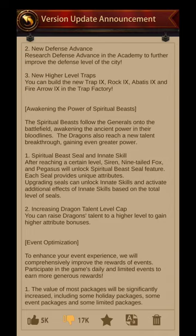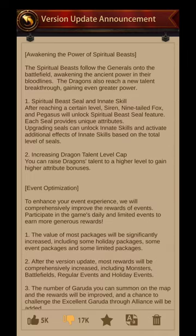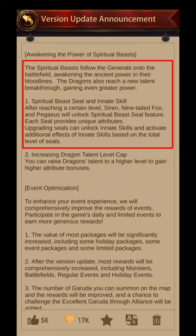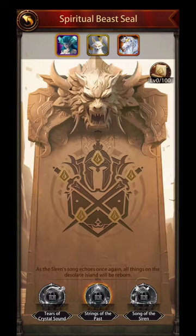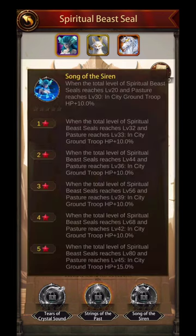Just for reinforcing that proof, I went back to the game's announcement — which had 17k thumbs downs — and it does say here that you need to have, after reaching a certain level, Siren, Nine-Tailed Fox, and Pegasus to unlock the Spiritual Beast Seal feature. And this is the part where it starts to get expensive. You will need to get your Spirit Beast up to level 15, and also up to level 20, in order to activate these different Seal Awakening Stars. Trying to get your Spirit Beast up to 15 and 20, that's going to cost you. You can't really free play that because you need those Spiritual Beast Awakening Stones.